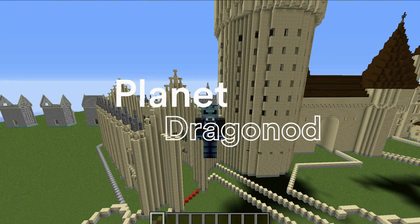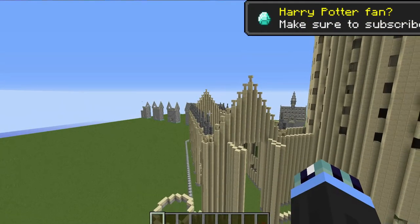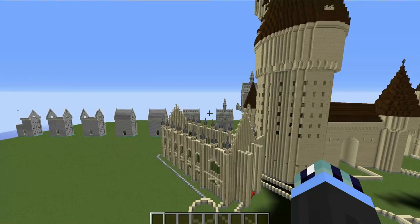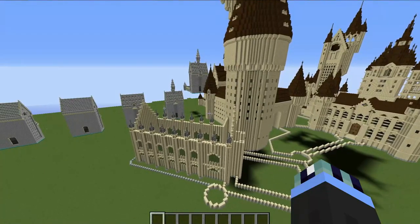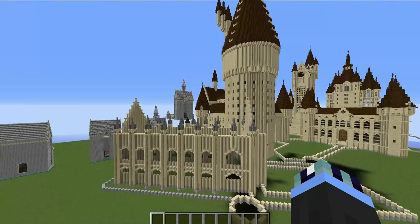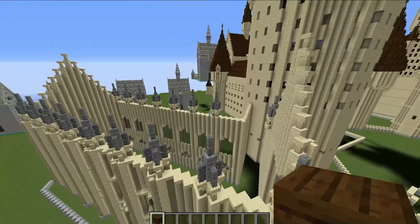Hello everyone, this is DragonOld and welcome to this episode of How to Build Hogwarts in Minecraft. Today is episode 24 and we are going to be completing the Great Hall by adding on the roof and all of the turrets on the top. If you are enjoying this series and are not subscribed already, make sure to press the subscribe button — it's free and you can unsubscribe at any time. Anyway, let's get straight into building the roof.